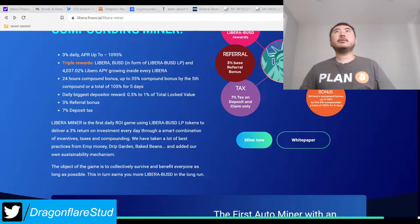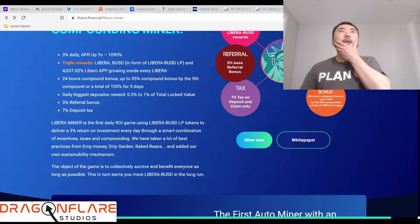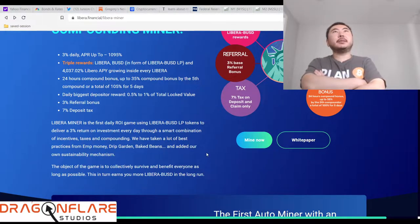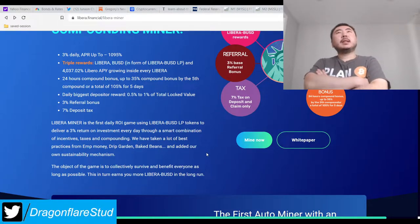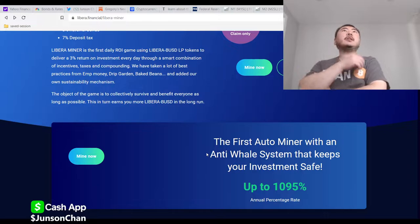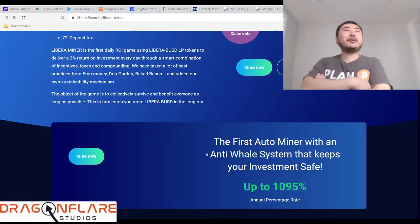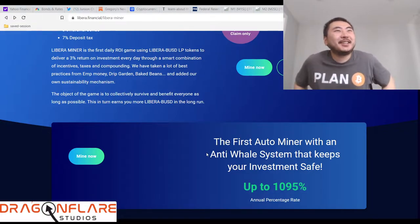They've taken a lot of the best practices from EMP Money, Baked Beans, and Drip Garden — adding their own mechanisms. The game is to collectively survive and benefit everyone as long as possible. At least Libera doesn't bullshit you — they straight up tell you: hey, we know we're kind of like a Ponzi, but we're trying our best to stay afloat as long as possible. You gotta love the upfront honesty. That's all you can really ask for in crypto, along with making money.